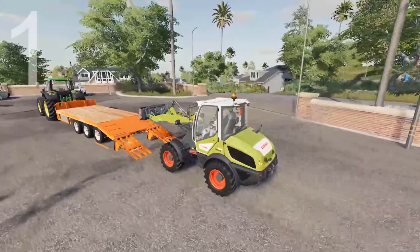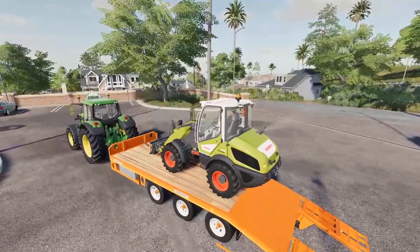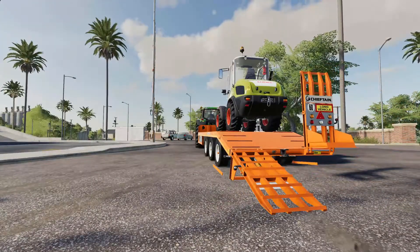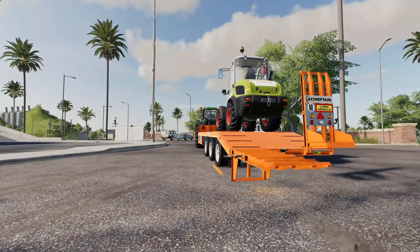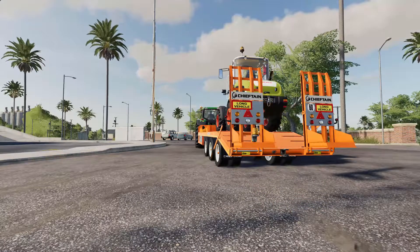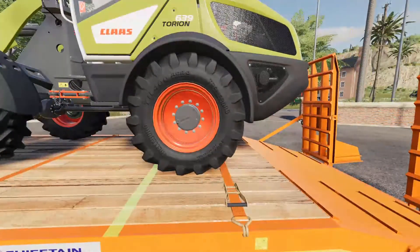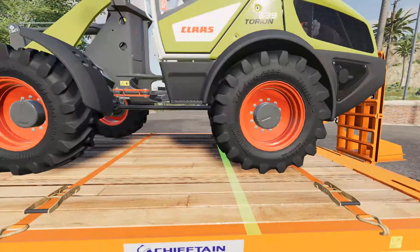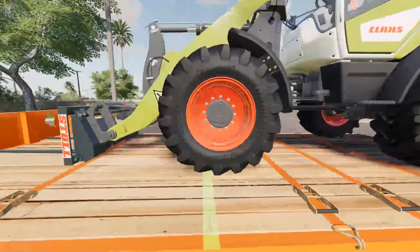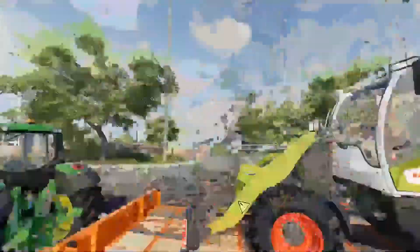Coming up at number one: being able to strap down vehicles. Something that I thought would be in FS19 never got added. I can't tell you how many times I've wanted to strap down vehicles and they just end up in the bar ditch, which is super duper annoying. If this was a ranked list, this would for sure be my top number one priority — basically the first thing I would be developing for Farming Simulator 21.